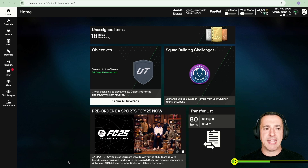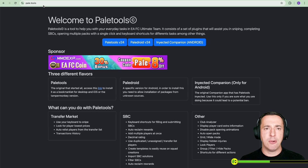So if you've not got it installed yet, here's what you do. First of all, you want to be going to pale.tools — no other URL, this is the official one. It's a tool that helps you with everyday tasks in EA FC Ultimate Team. It consists of a set of plugins that will assist you in sniping, completing SBCs, opening multiple packs with a single click, and keyboard shortcuts for different tasks amongst other things.